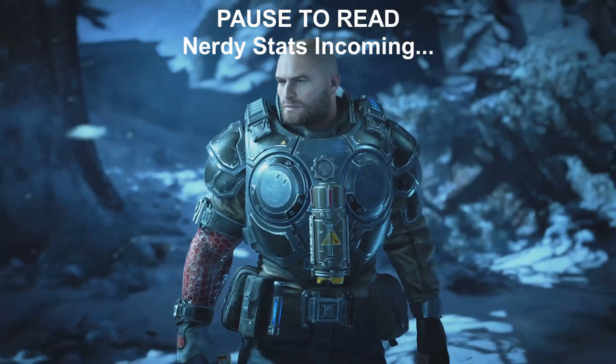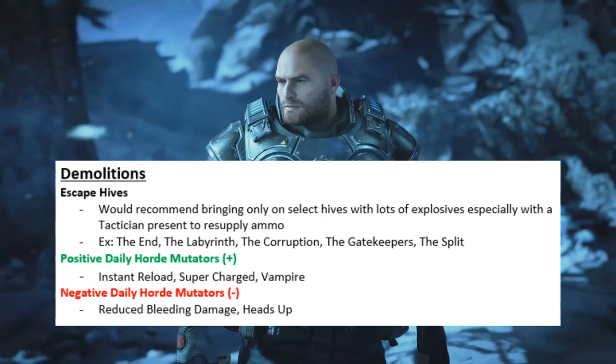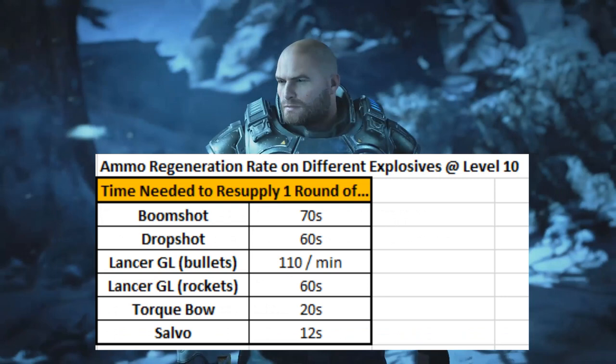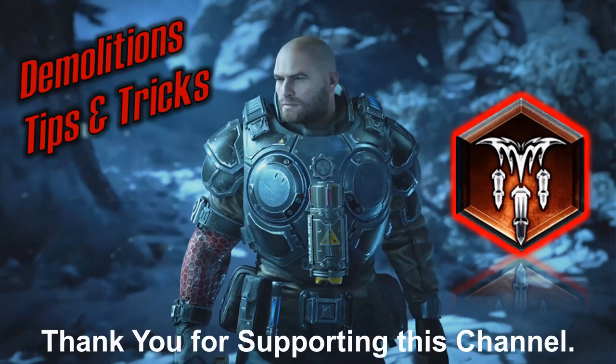That's pretty much it for the demolitions tips and tricks. You need a weapon locker, boom shots, and GOs — just go to town. In horde, you want perk ultimate cooldown first — that's the most important thing. It'll reduce your ult charge from 10 minutes to about seven, and basically any damage you do enhances your recharge back to your next ultimate. That's the usefulness of that. Thanks so much for watching and I'll see you all in the next video.